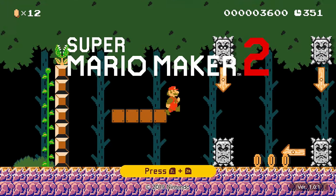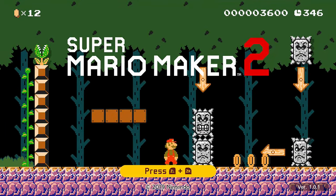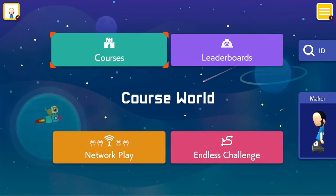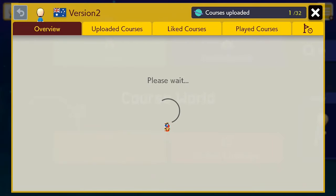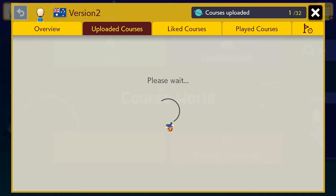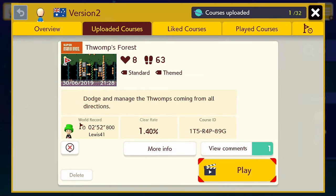It ended up being way harder than I intended. You've got these thwomps here, and arrows telling you where each one will go. If you'd like to try it, feel free to use the ID code I'm about to show you. 63 people have played it, 8 people liked it — so that's not a great ratio. Clear rate of 1.4%, five clears out of 356 attempts. There's your course ID.